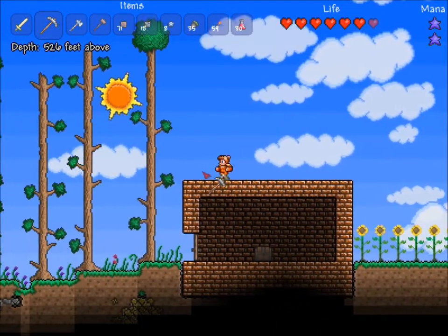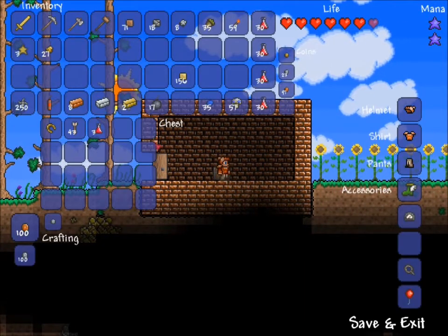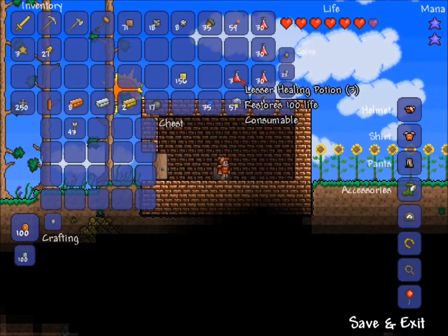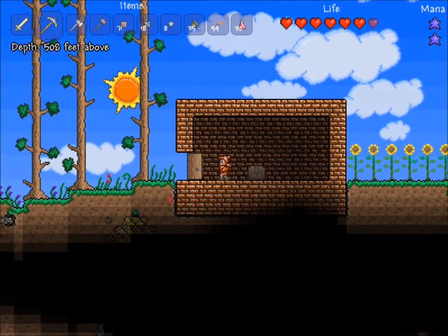Yay! Yay! And there's some gold right there. Alright, let's see what's in this chest. The Lucky Horseshoe! That's what I've been wanting. Some lesser healing — I need more of those. And some gold right there.